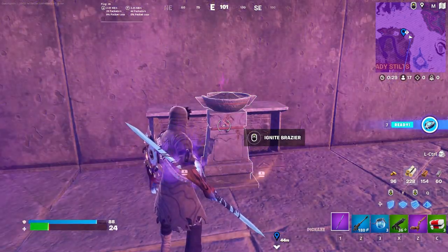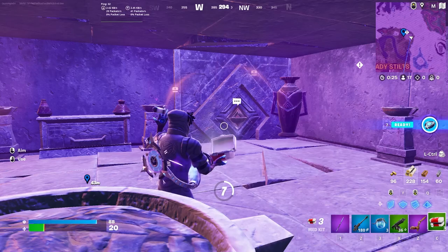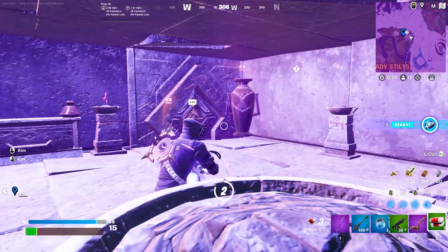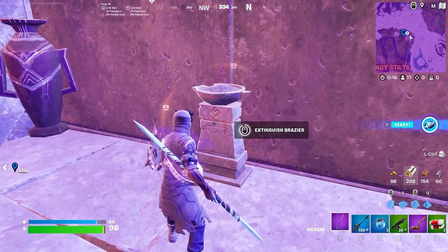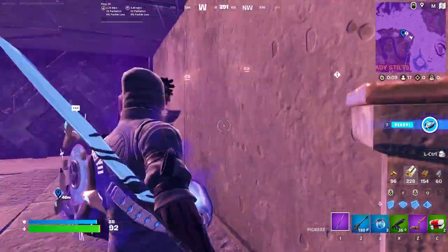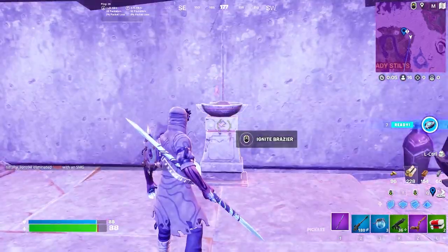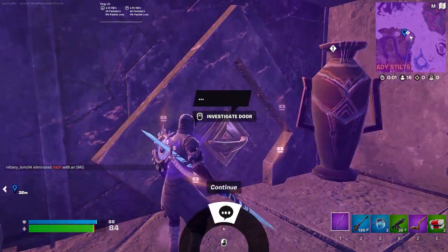You need to extinguish these braziers in order to open the door. I'm going to pop another medkit just so we don't die since we're in zone. This is honestly such a cool temple because it's a little maze where you need to do so many different things. Let's go ahead and extinguish all of these flames and see if that opens the door.